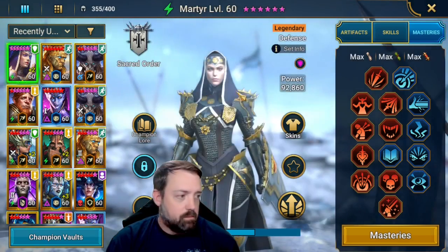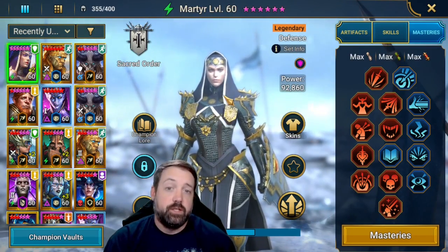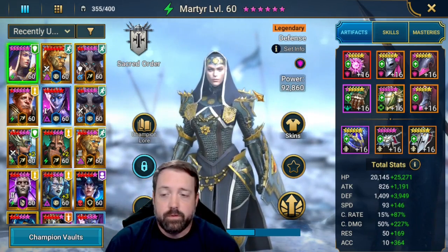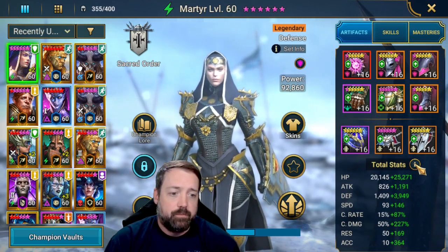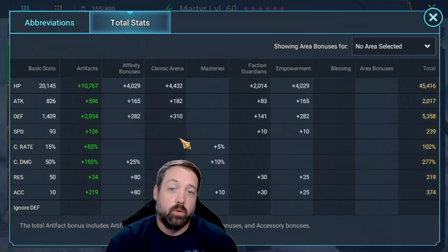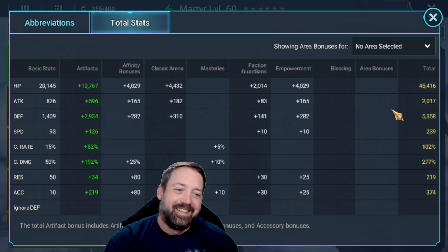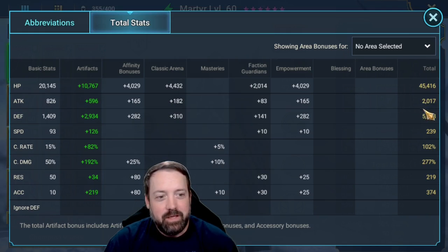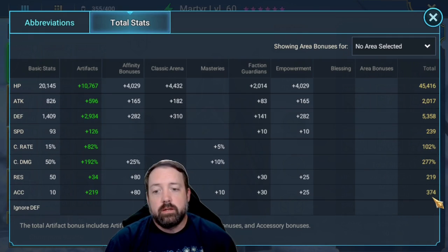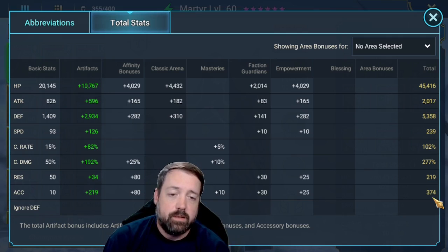Next up is Martyr. Martyr is in a shield set — she is the only one in a shield set. You can also use bolster for her. Basically she is just going to give us that extra protection against that first whack of the Fire Knight. Depending on how you build her and how you handle the waves, you can have her at high HP or the lowest HP to end up being the target of Riho. For Martyr: 45k HP, 2k attack — she is also defense-based — 5.3k defense, 239 speed, so she is just slower than Newt. Crit capped, 277% crit damage, and accuracy on her in order to place decreased defense against the boss.